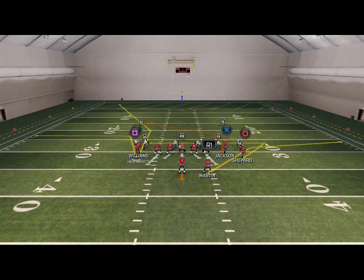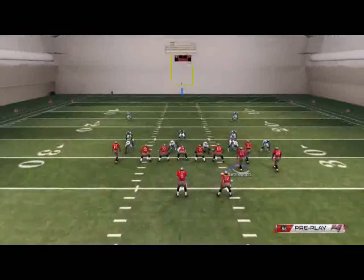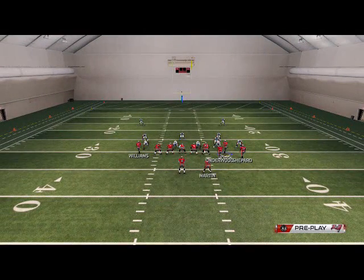We're going to come out in a Dime Team Under to show you the play. What we want to do is put a motion on Quan Underwood over to the far right screen — it's going to create a bunch formation to the left side.